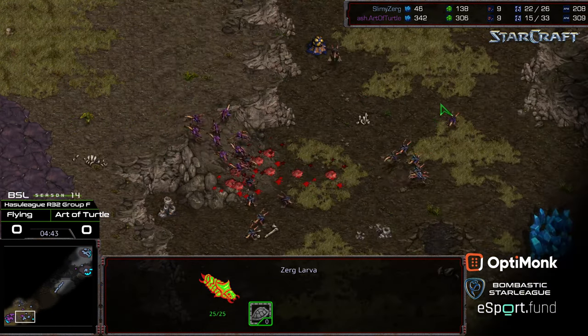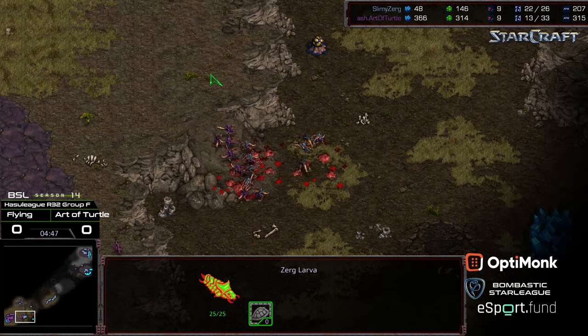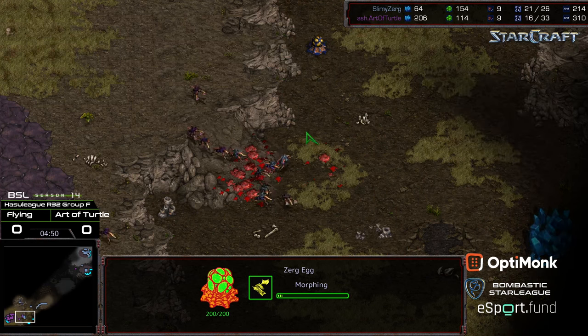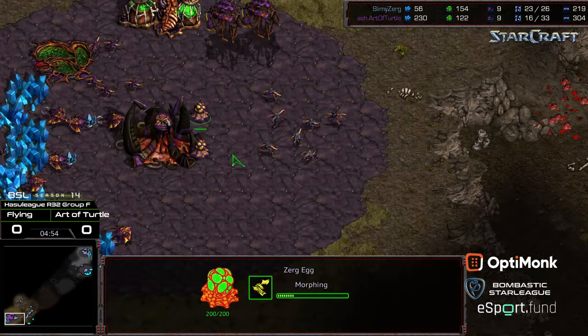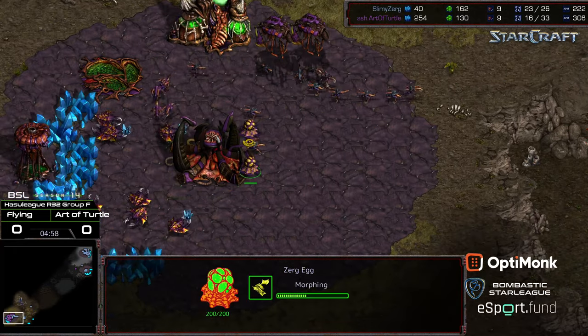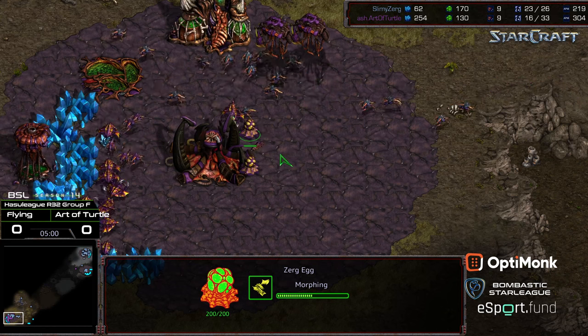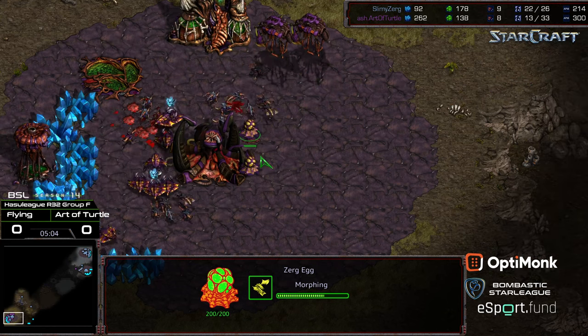Some Zerglings getting pinned out, still trying to thin the herd on the low ground. Flying looks like he just has more raw Zerglings, so might be able to punch through. Art of Turtle forcing that engagement might end up costing him, because now Flying is in his main with more Zerglings and the Mutalisks are still not launched. Going to lose gas, going to lose drones, and I think that's going to be GG.